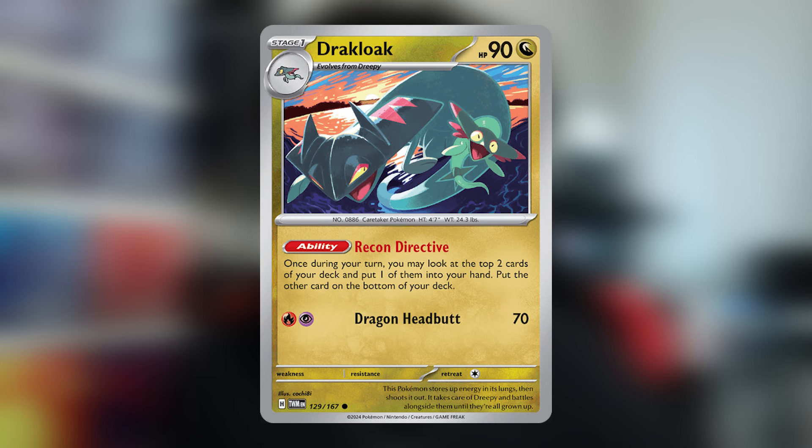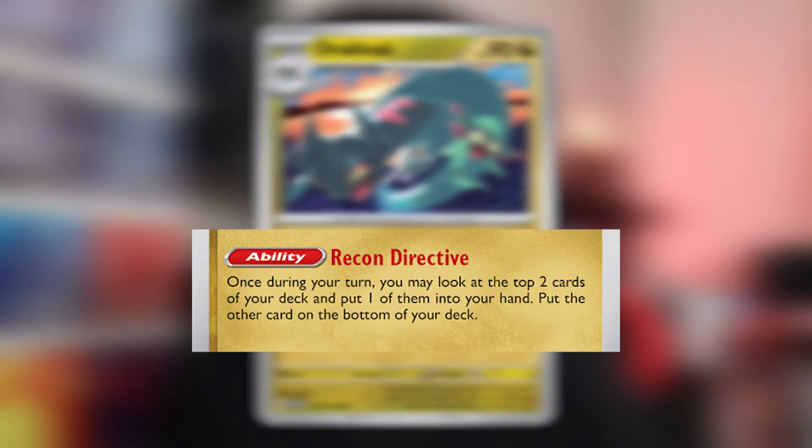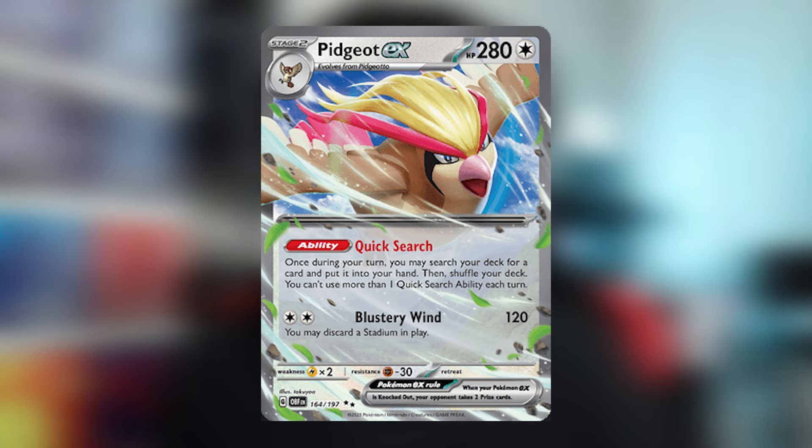Let's talk about the first evolution, Dracloak. Dracloak is considered your draw engine. With its ability, Recon Directive, once per turn, you look at the top two cards of your deck, choose one, and put the other on the bottom of the deck — very good for getting the cards you need. Pidgeot EX is mainly there for its ability, Quick Search. Once per turn, you can search your deck for one card and add it to your hand. This is very good to get any cards you want in a certain situation, or to get the Neo Upper Energy, which we'll talk about more later.